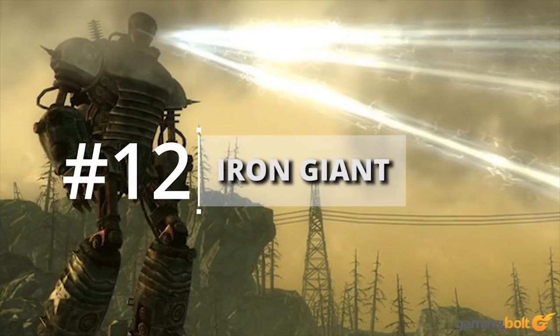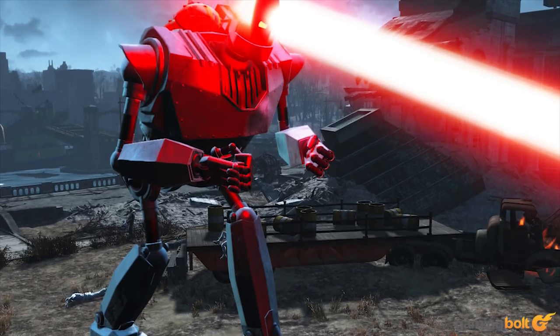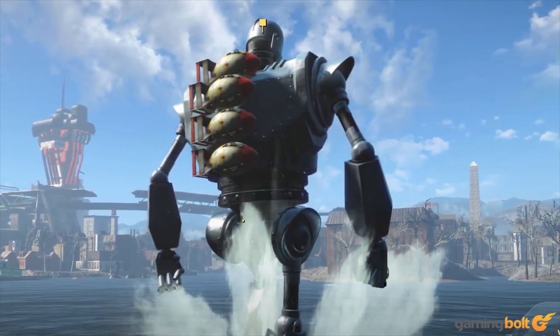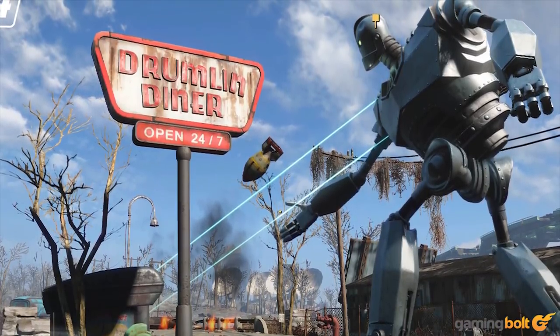Iron Giant: We know you cried when watching the Iron Giant — don't ask us how we know, but we know. So why not bring the 50-foot-tall Destroyer into Fallout 4 to wreck your foes? Granted, that's pretty much all he does — the killing, we mean. But he looks damn good while doing it. Now if only there was a way to bring him back for real.